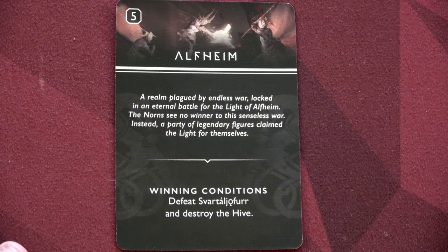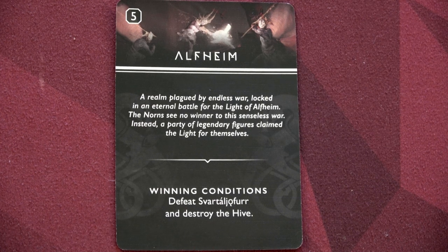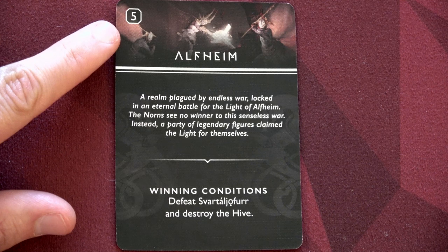Today I'm going to show you the Elfheim scenario: 'A realm plagued by endless war, locked in an eternal battle for the light of Alfheim. The Norns see no winner to this senseless war — instead a party of legendary figures claim the light for themselves.' To win, we need to defeat the named boss and destroy the hive. The scenario number tells us which scene cards to pull out and use.